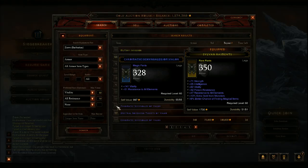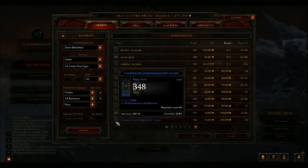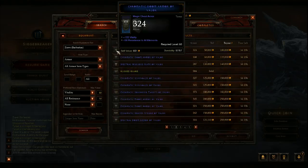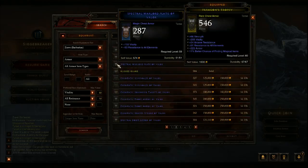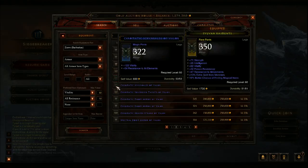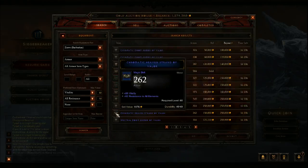You need to have around 800 Resist All after your Warcry, so really you're looking at like 500 Resist All base. Just keep looking for this whenever you're at the Auction House — do this search. And then every now and then you're going to find a really nice item that's selling for less than it should.